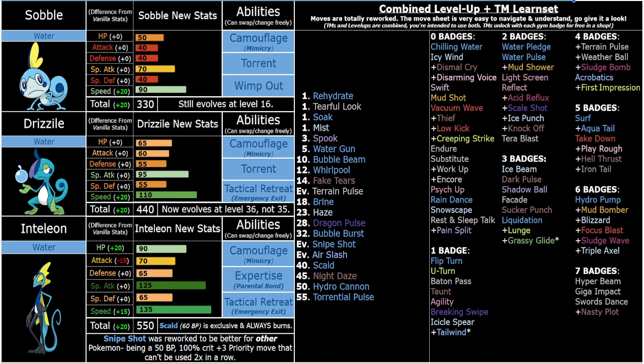So, Inteleon. I chose not to make them Water Dark or Water Ghost. At some point in development I had them as Water Dark, then I had Rillaboom as Grass Normal, and Cinderace as just pure Fire because of versatility — I don't like only two of them being dual-type. Dark hardly fits Inteleon — like, it fits enough, it's not a stupid change, but I just think they're better off as pure Water, pure Grass, pure Fire. All pure type.